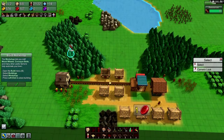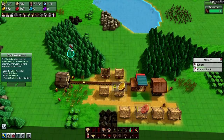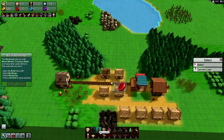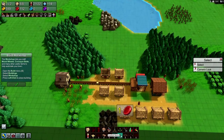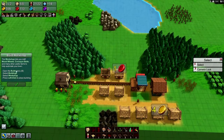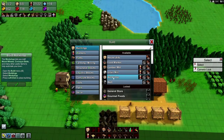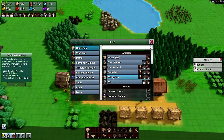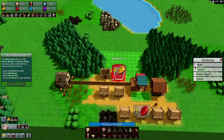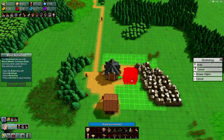Build a workshop. The workshop lets you craft wood wheels, conveyor belts, and many other useful items to help automate your town. So build menu, buildings, workshop. I need one person - I've got one left - 10 stone, 10 planks. How are we doing on everything? Pretty good. Don't know what this is going to be for, so let's just put it right here for now.